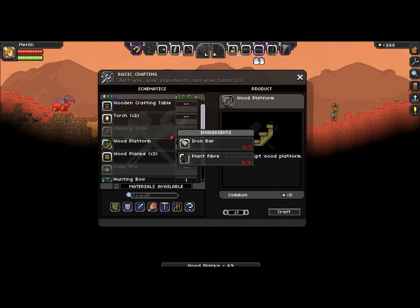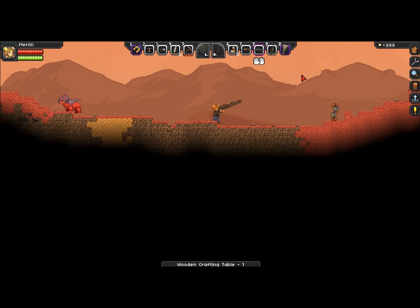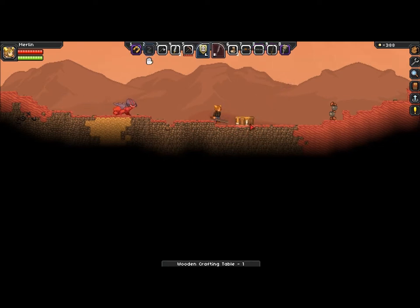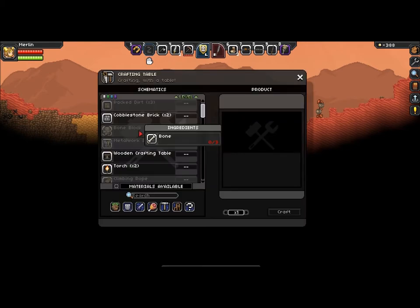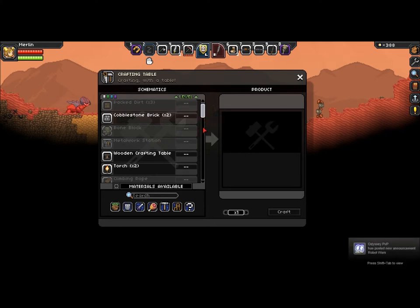We can now go ahead and craft this. And there we go. This can then be placed down, and if we hit E, this will open a second crafting menu, which is then advanced from the first one, as it allows us to craft more things.